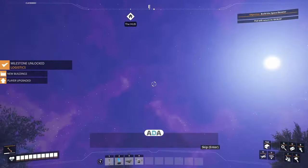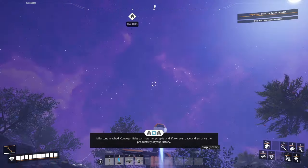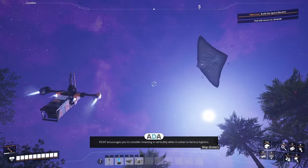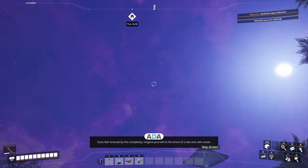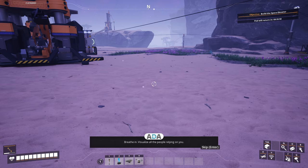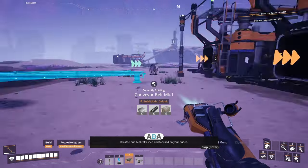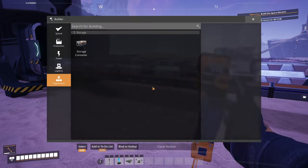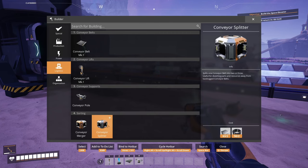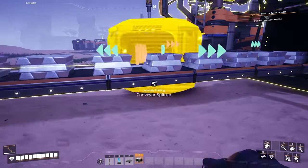Let's send that milestone in! We'll have to go back and grab some more splitters. Logistics milestone reached! Conveyor belts can now merge, split, and lift to save space and enhance productivity. FIX-IT encourages investing in verticality. FIX-IT also says: 'If you feel stressed by this complexity, imagine yourself on the shore of a vast and calm ocean. Breathe in — visualize all the people relying on you. The sea is made of billions of faces, each staring at you with hope and tears in their eyes.' Let's put those splitters down.